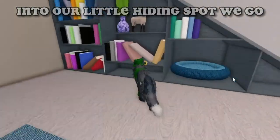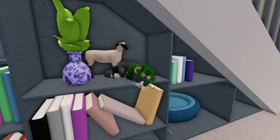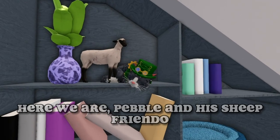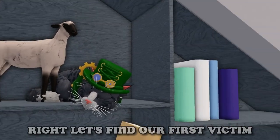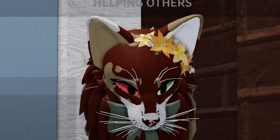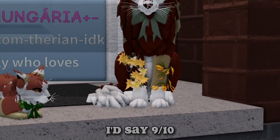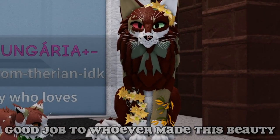Into our little hiding spot we go. Here we are — Pebble and his sheep. Riendo, so cute, right? Let's find our first victim. Oh, it's so red, but I think everything suits so well. I'd say nine tenths. Good job to whoever made this beauty.